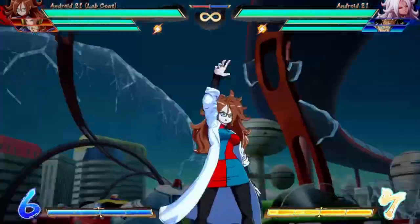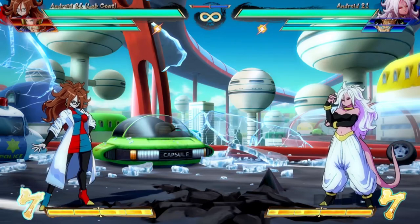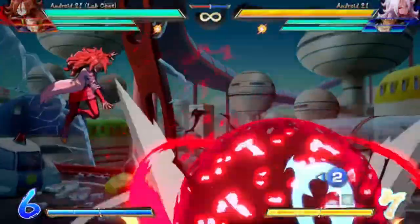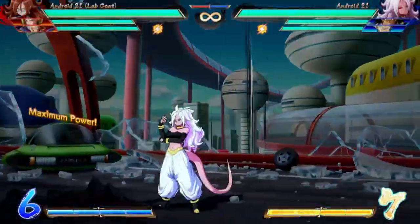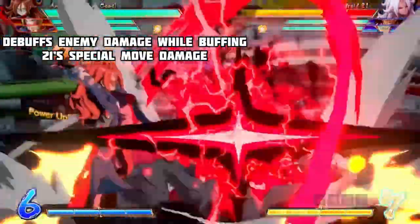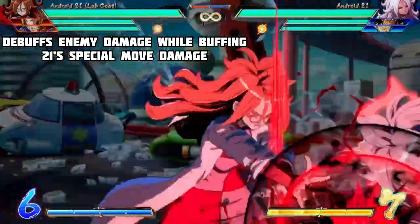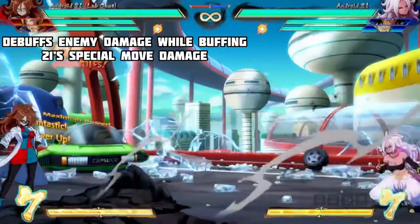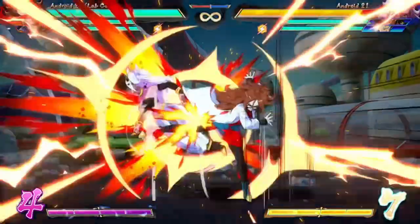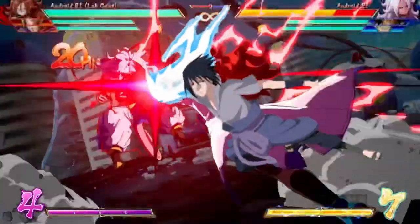Now for her supers. Her first level 1 is a mini Kid Buu level 3 — it does 21-21 damage, which is a nice little easter egg. The ground version allows some combos to be carried on after, her air version gives knockdown, and another version teleports behind the enemy causing a side switch. Her command grab super also does 21-21 damage, and more importantly it nerfs the opponent's damage by 21% while buffing 21's special move damage by the same amount. This nerf is permanent and does not stack twice on the same character. The first level 3 is the Tonyarn version of the Chidori — it teleports behind the enemy and side switches. However, the oki isn't the greatest.